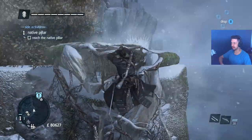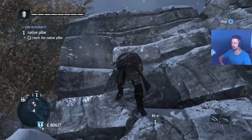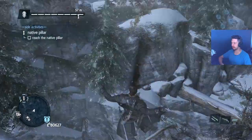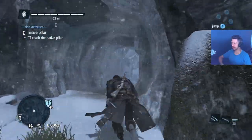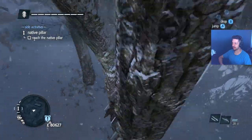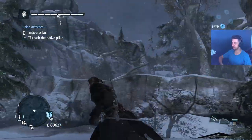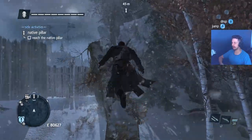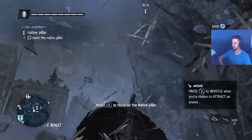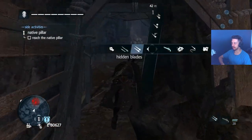I only show this because some of these are kind of a bitch to find. Sometimes when you're going around getting collectibles, you realize the native pillar is finally there. Stay on these trees or you'll fall off and have to climb back up. You probably think you can just climb straight up — you can't, I've tried. You gotta climb over this tree into this fort, and then I'll show you where the magic room is. And there it is — tell me why I didn't see that the first time.